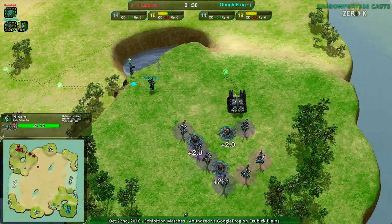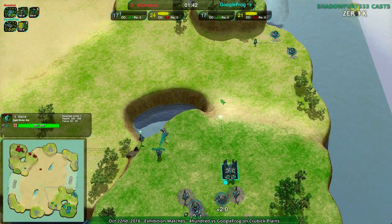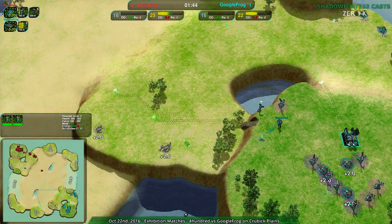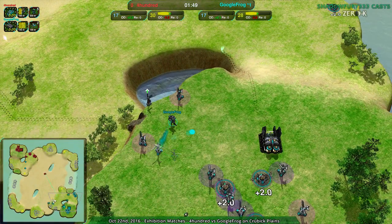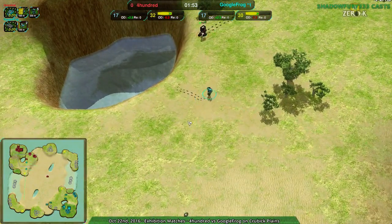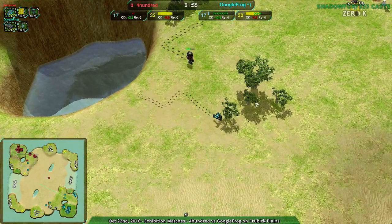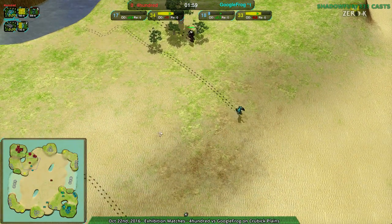400 should be able to get in pretty strong. Google Frog at this point with four Conjurers — those are all Conjurers. That's definitely economy. We're probably going to see expansion on all sides, and that Pyro will try to deal with it. Won't be able to do much though. And now Google Frog knows 400 is going for the Jump Bot Factory, and 400 knows Google Frog is going for the Cloakie Bot Factory.